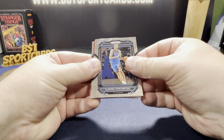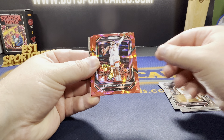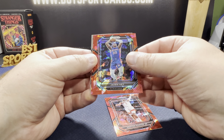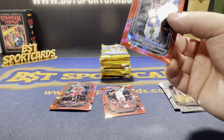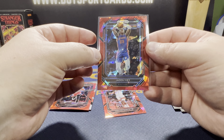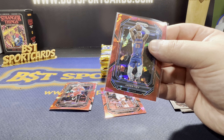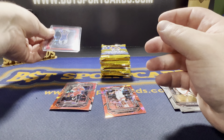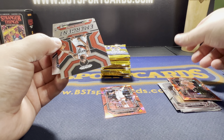Brooke Lopez. Jalen Suggs — second year. Luke Kennard. Jason Tatum. Kenny Martin Jr. for the Rockets. That's a nice one — Jaden Ivy, red cracked ice. And Zach Lavine. Two color matches and a nice Ivy — a little off center top to bottom, but not the worst. Nice little hit there. I'll put all the red cracked ice over here.